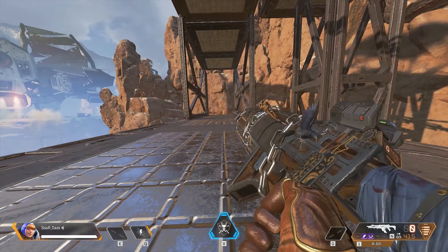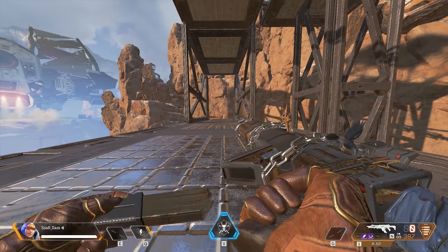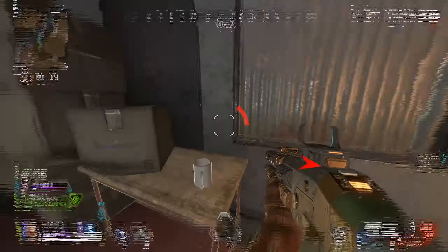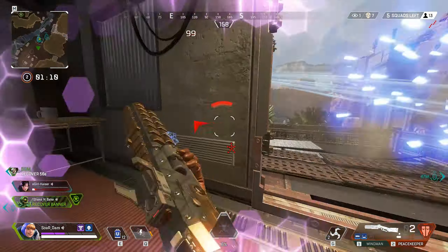I'm going to use the largest mag so you can learn the whole pattern. Just remember smaller mags cut it off earlier. As you can see, the recoil remains the same with no mag versus the full purple mag — it depends on how much you get to utilize in the encounter. If you have no mag you don't get the rest of the recoil spray, but the pattern itself is the same.